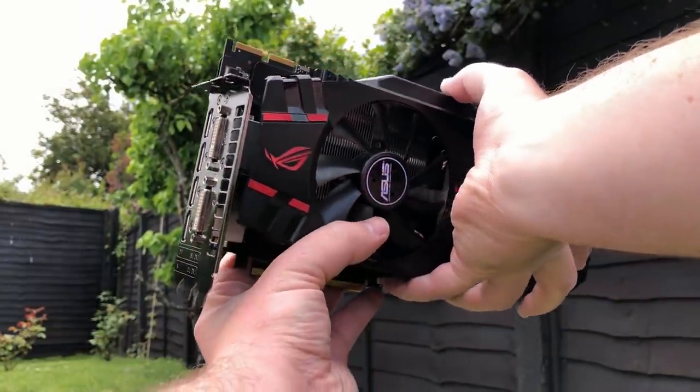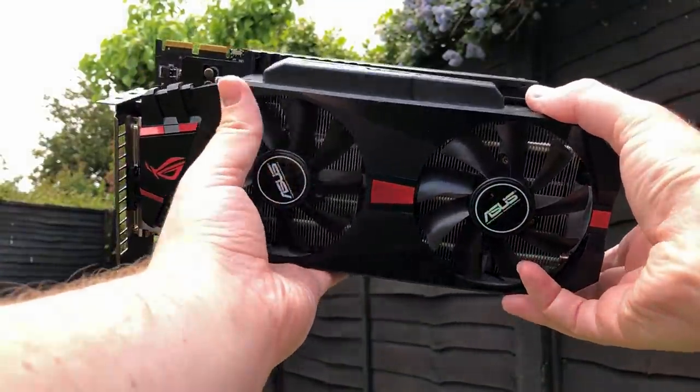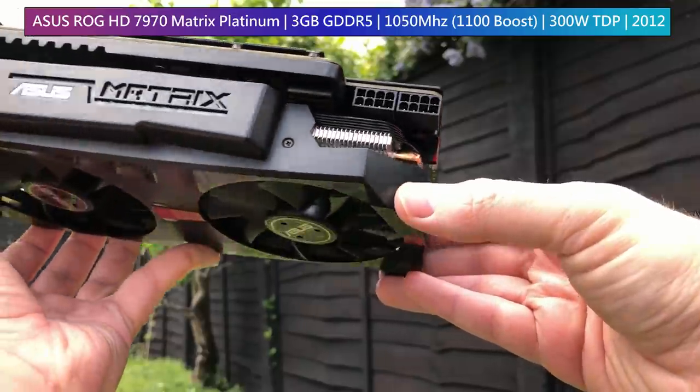Here we have the beast that is the ASUS ROG HD 7970 Matrix Platinum. There was a standard Matrix edition too which looked identical to this one, but that was clocked at 50 megahertz less — that's about the only difference.